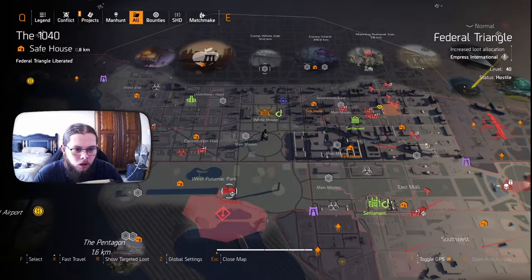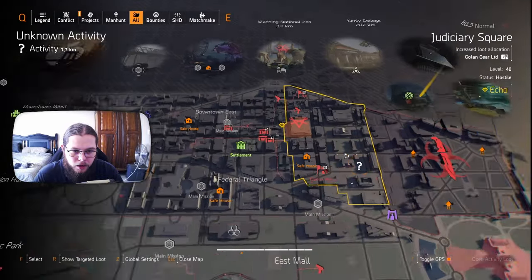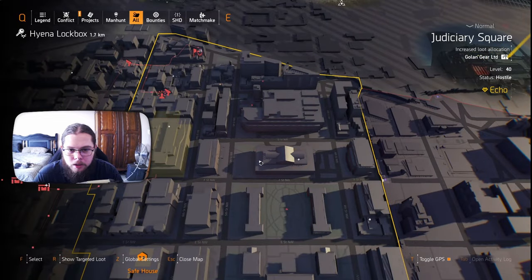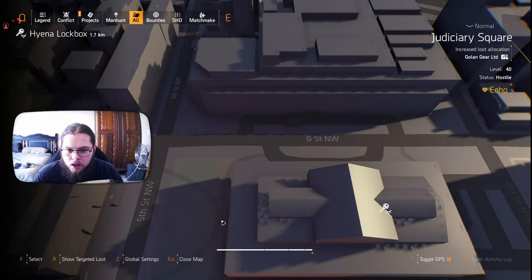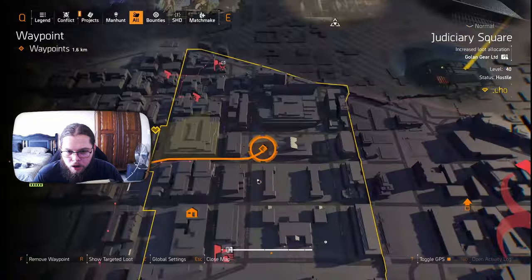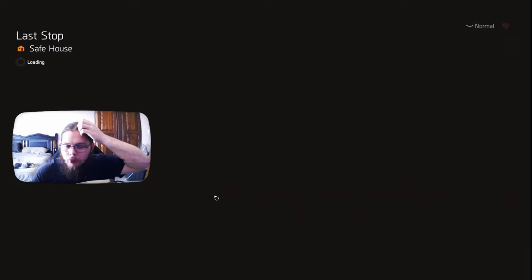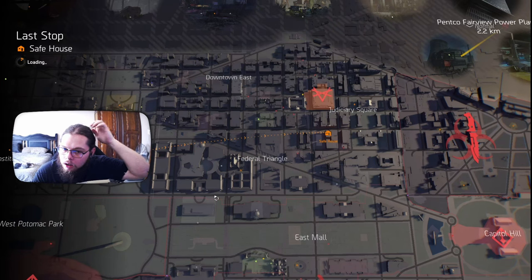Now the next key is found at a place where we did the carbon mask — it is this long building where we did the carbon mask. If you did it, you want to ping right there. Once again, do not travel to the Dark Zone. It will mess something up. I'm going to do the safe house, as there seems to be less action over there.